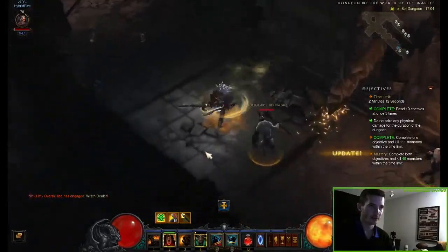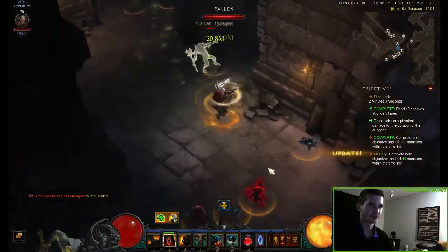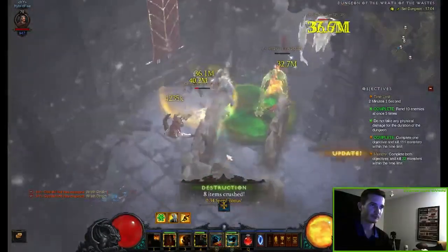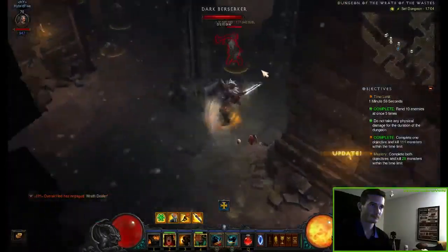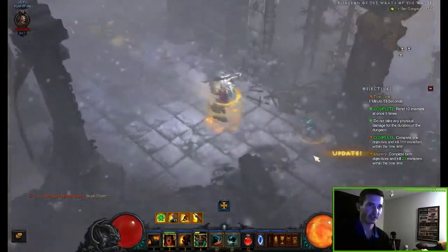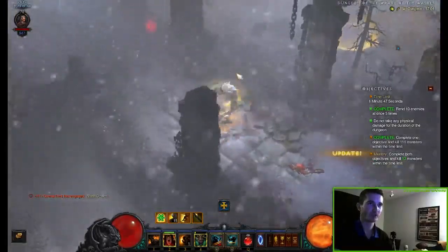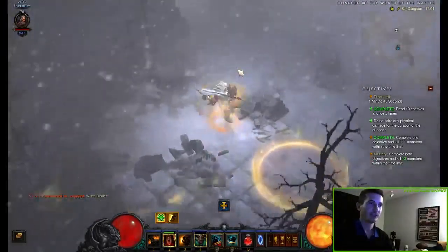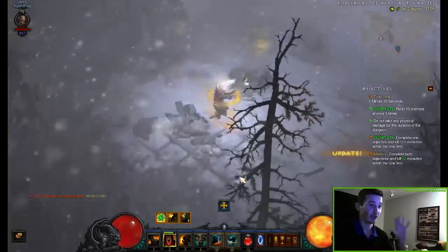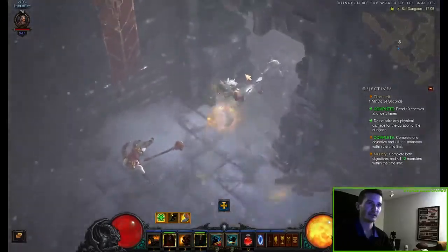Kill them, wait for the pendulum, go through it, and just try to kill all of them. Always try to stay mobile so they have a lower chance of actually hitting you — never try to stand on one spot. I have 13 minions left and still 1 minute 43 seconds, so time is not a big deal in this one. It's more about not getting hit by physical damage.